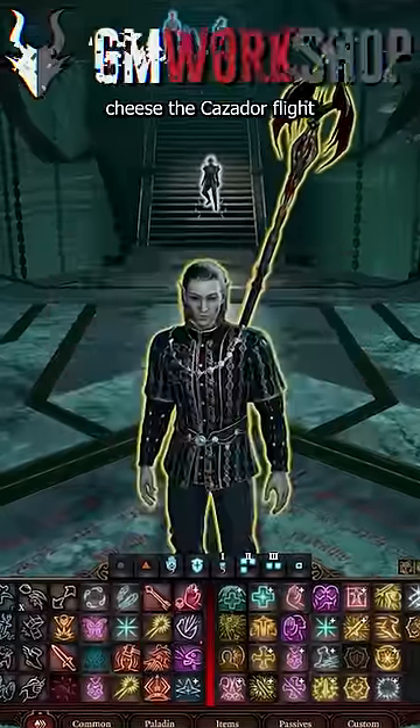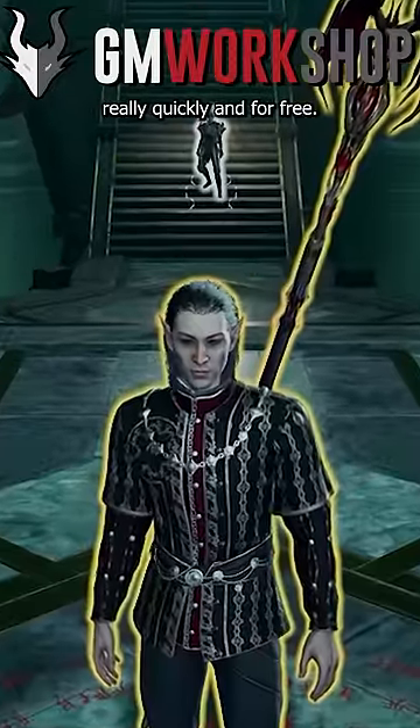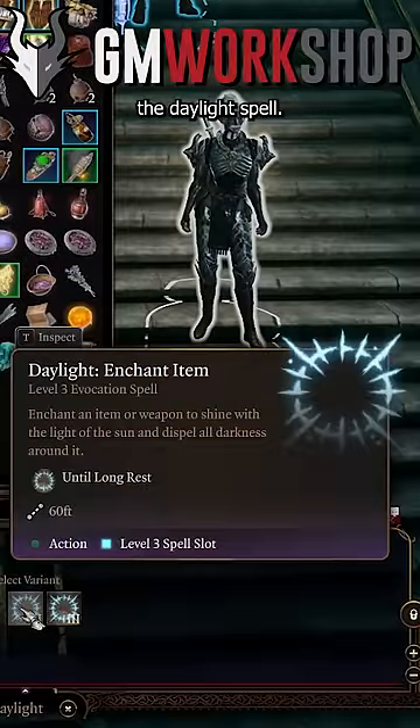Did you know that you can cheese the Cazador fight and just kill him with a level 3 spell really quickly and for free? You need either a cleric, a druid, or somebody who has access to the daylight spell.